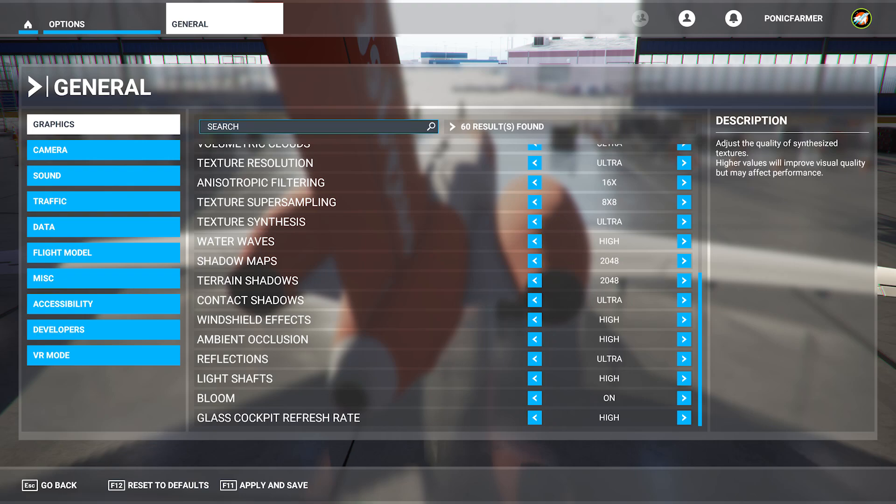Contact shadows at ultra. Windshield effects at high. Ambient occlusion at high. Reflections at ultra. Light shafts at high. Bloom on. Glass cockpit refresh rate high.